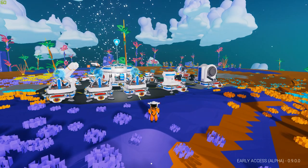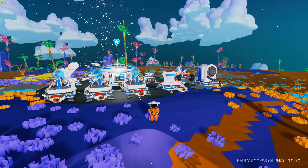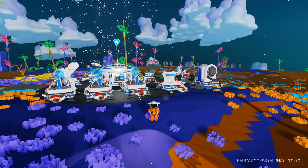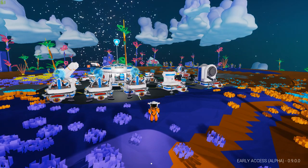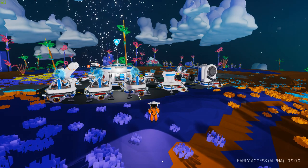With the precursors to the 1.0 update coming out for Astroneer towards the end of this year, they have released the 0.9 update, which has added two small features to the game — two little changes. However, those two little changes have had quite a big effect on the overall way the game works in general.